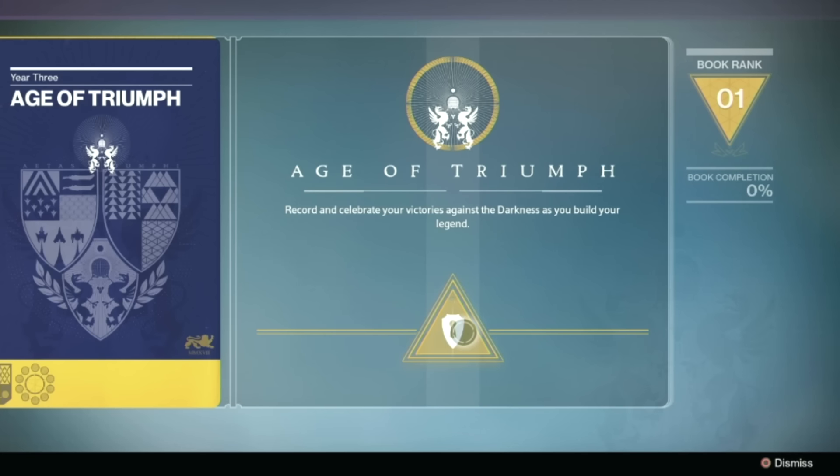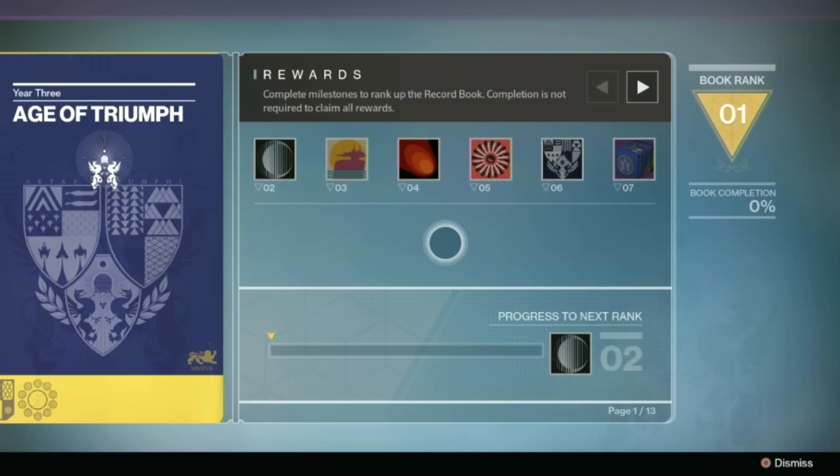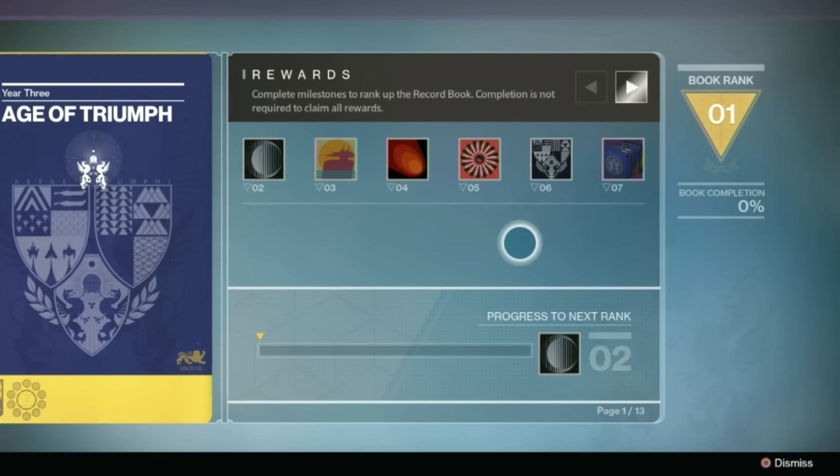The first page of the record book shows all of the emblems that you can achieve by ranking up in the book, and the other 12 are each dedicated to a different milestone category.